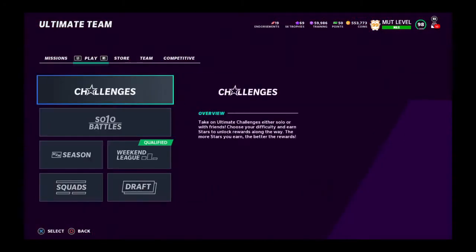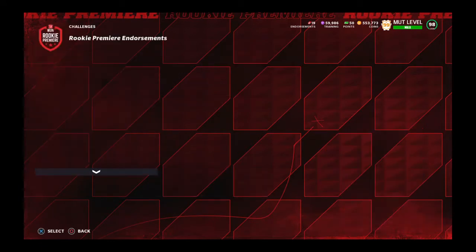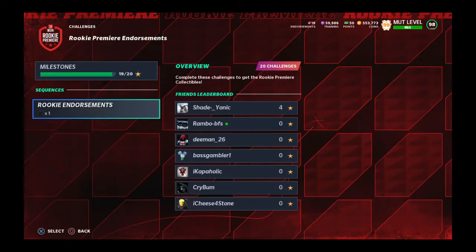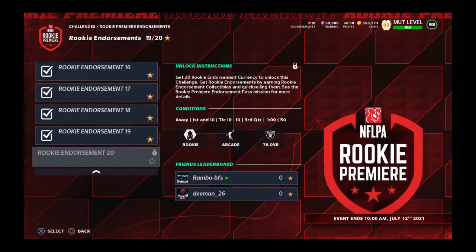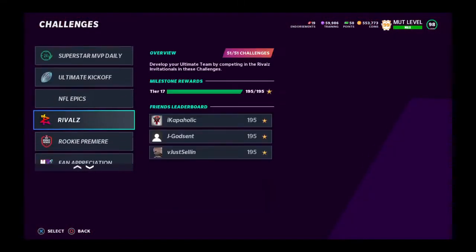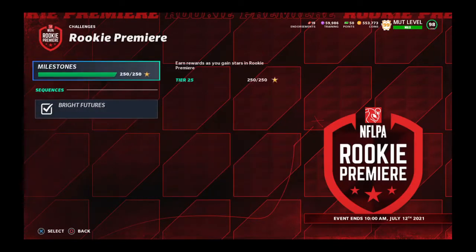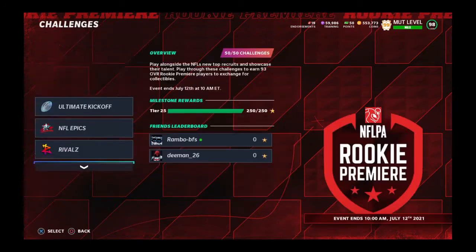First, you want to go over to the challenges. I did the 50 challenges split and got 250 stars. After the challenges, you have seven endorsements. You want to keep them to the side for now. Every time you get an endorsement, you want to unlock a challenge, complete it, and that's when you get your rookie commercial — just like the free travel ticket. I think finishing the challenge gives you at least one free one.